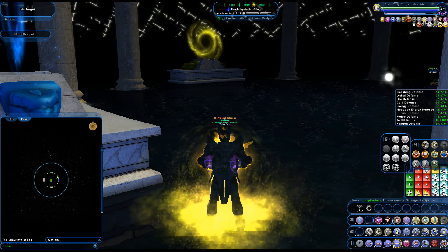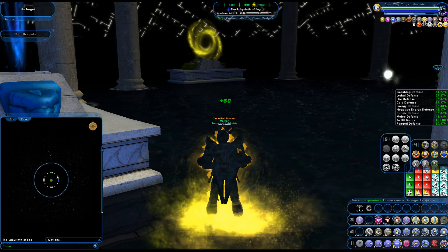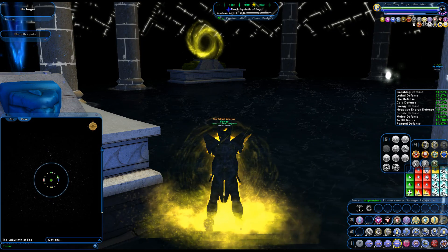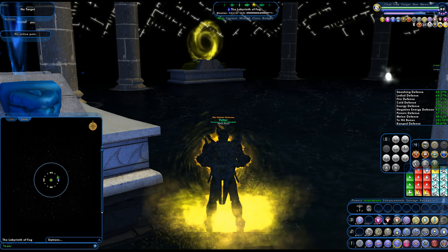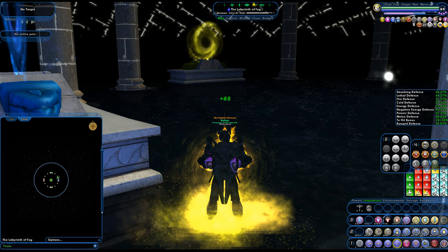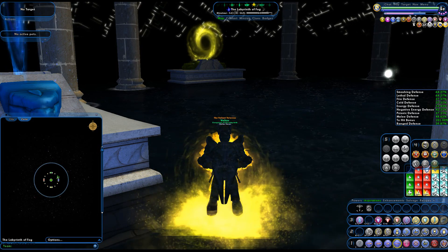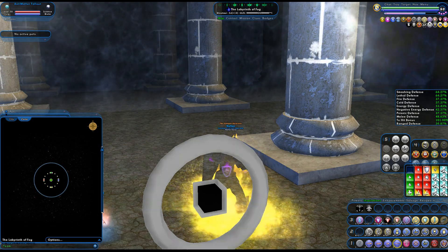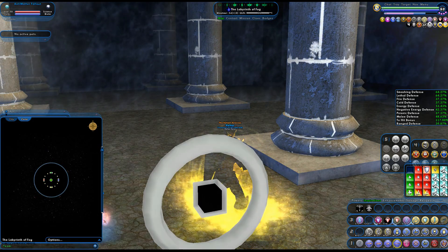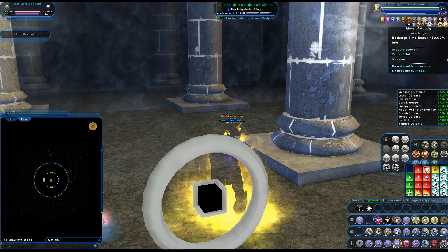There are seven motes. One of them is the white mote at the end of the Endless Colonnade maze. You've got to go through doors in the Labyrinth until you drop into the Colonnade, then navigate that maze, which is not fun. Or if you happen to be teamed with somebody who already got there, you can simply teleport to them. I was teamed up with somebody who was already at it, so I was able to shortcut to it. Once you approach it, you'll get a map badge if you don't already have it, and you get a buff from it — a recharge boost.